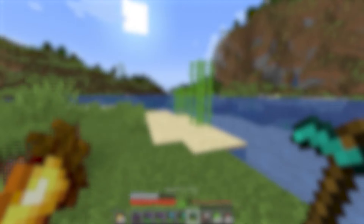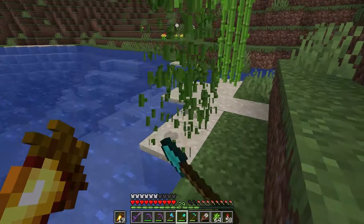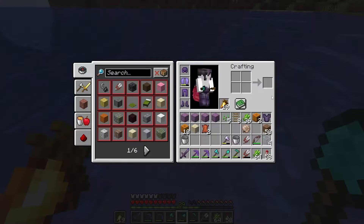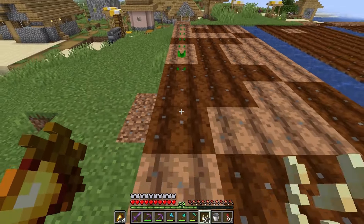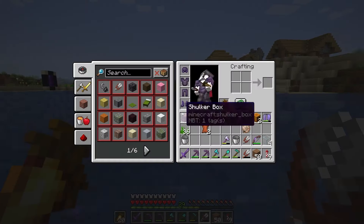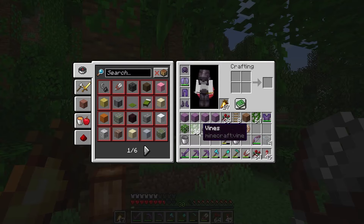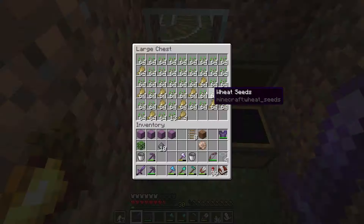At this point I only had 12 blocks left to get for this category. I went straight to work to complete sugarcane, plant some pumpkin seeds, and get seagrass from the ocean. Got all the seagrass we need. Sweetberries, vines, jungle vines, wheat seeds, and hay bales were very simple as you can see.